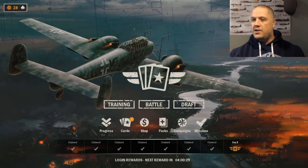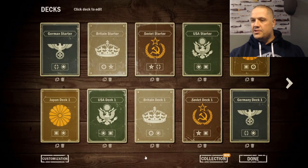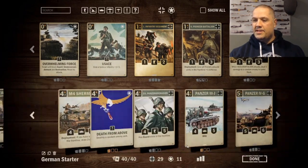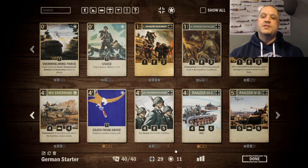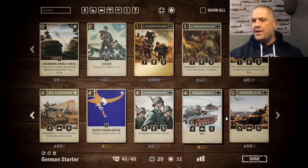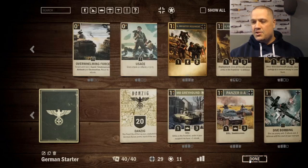Those are the cards you unlock through the first seven progressions with Germany. The Germany starter deck plays Germany and USA, which is a good combo. We stick with that combo but make adjustments because the starter deck doesn't include cards like the P51 Mustang. The reason is it used to be a vanilla plane, but it just got buffed in the last patch - now the effect deals five damage to a random aircraft, which is absolutely amazing. We definitely want that in there.